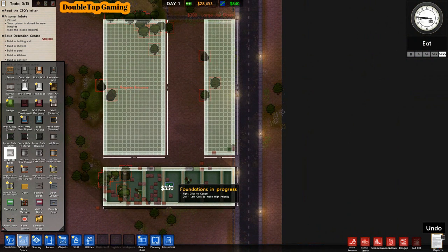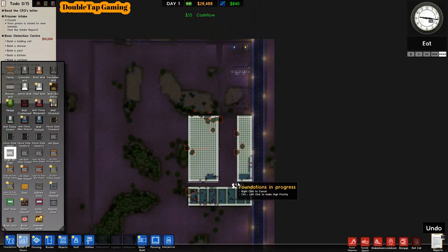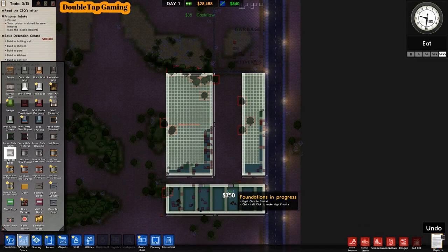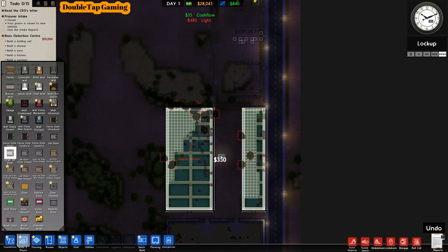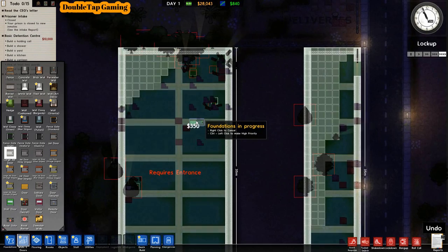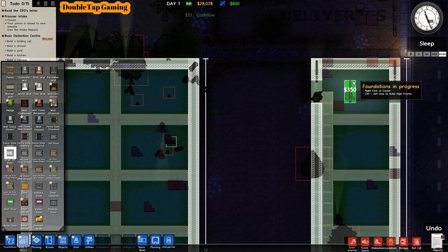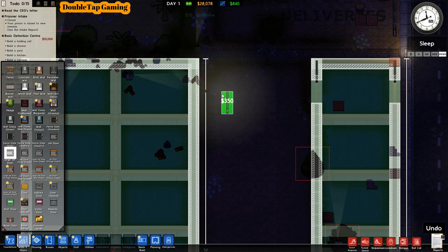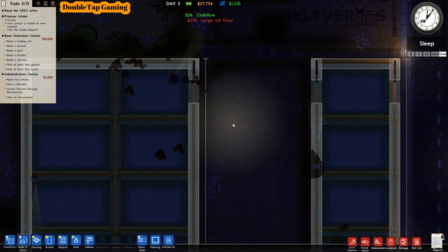Down here I'm going to set two jail doors for our canteen and kitchen, and on the right side a staff door very soon — that will be our storage area, which is extremely important and can save you money in the long run. Now I'm coming across to set our original jail door where our cell blocks will be.